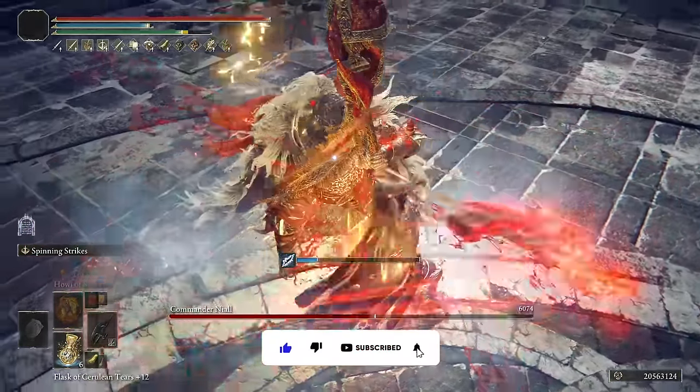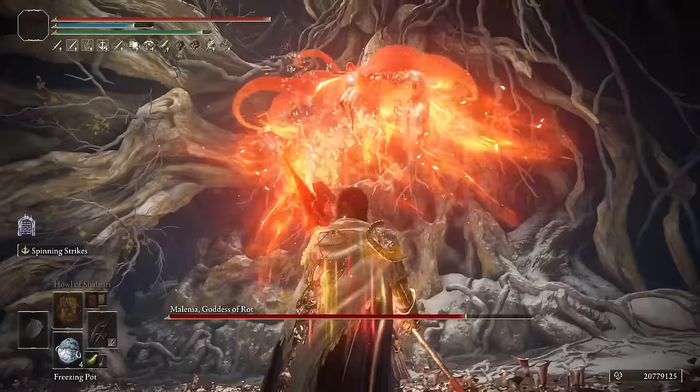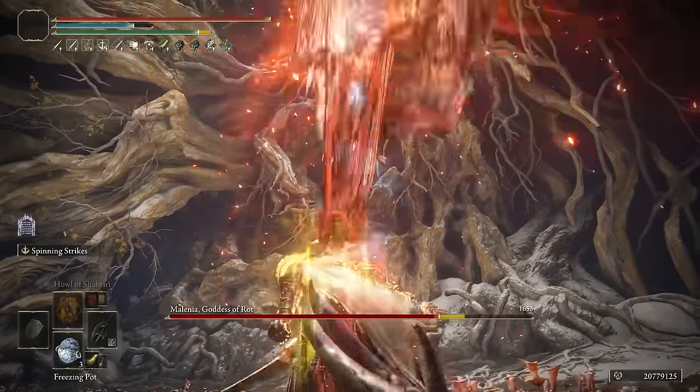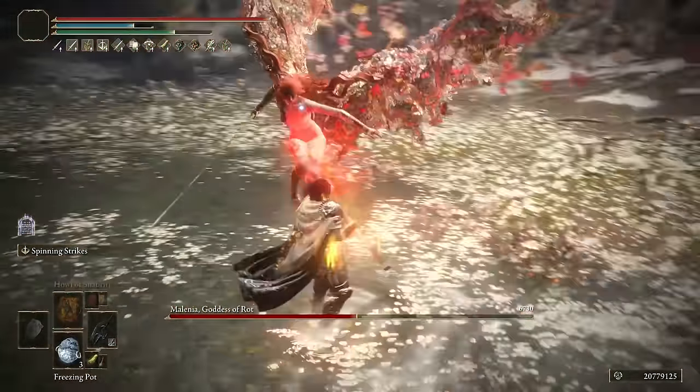I also noticed that a lot of players use this weapon with Flame Strike Ash of War, and I have to be honest, it's good, but if you use this weapon with Spinning Strikes you will have a really powerful helicopter build going crazy and destroying all bosses in seconds.